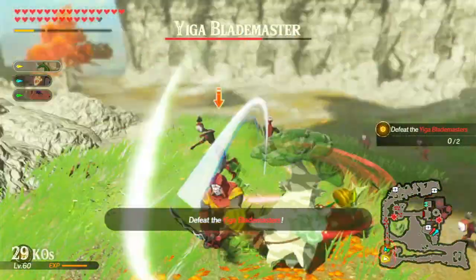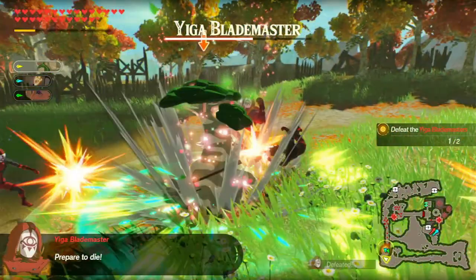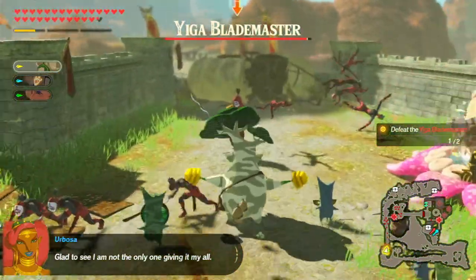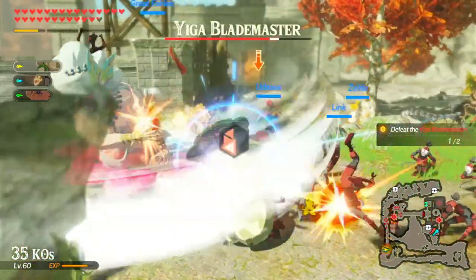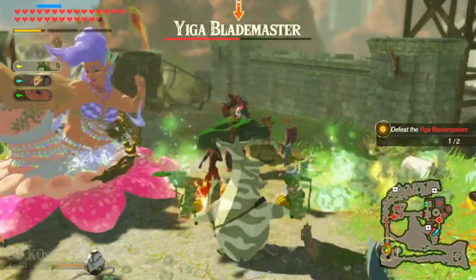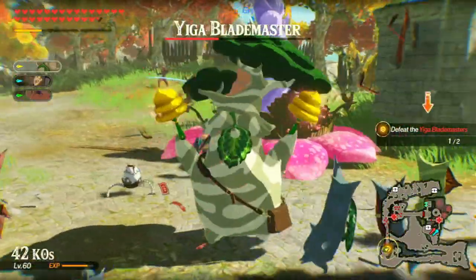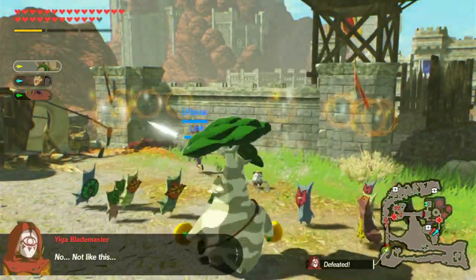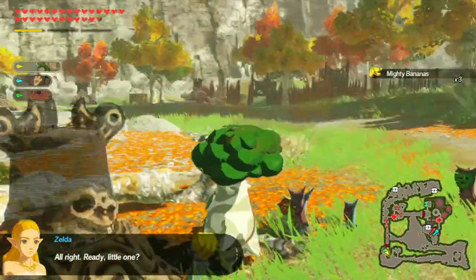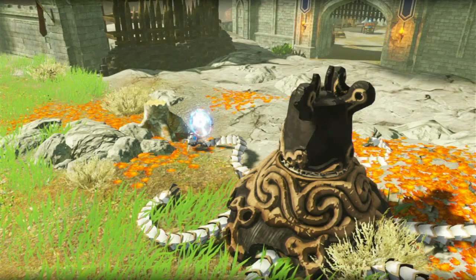I'll have to defeat both Yuga Blademasters. Okay, that works for me — that won't take very long. Let's get this other one. Come on. Weak point smash so I can get out of the way. There we go. Now, is it going to activate a Guardian for me, or do I need to actually activate a Guardian? Okay, it's just going to activate for me.